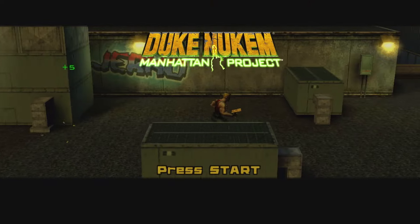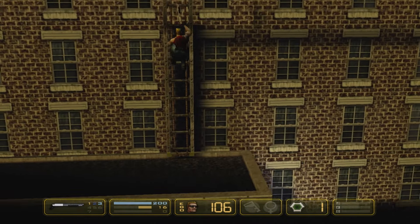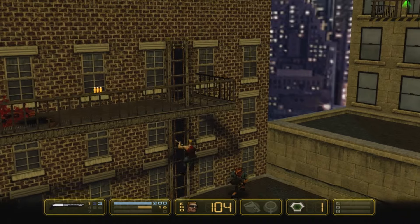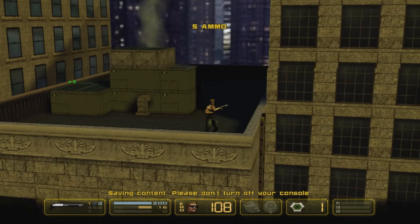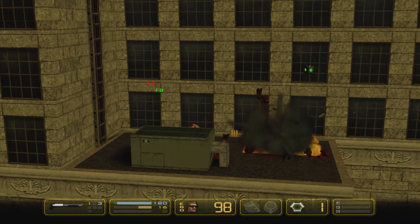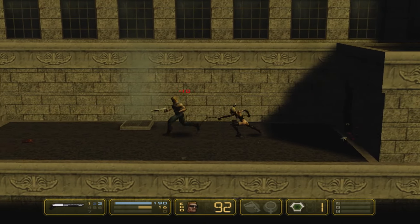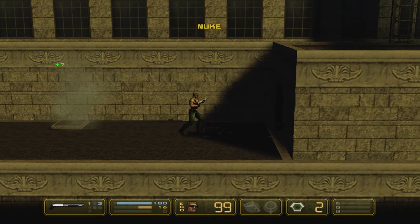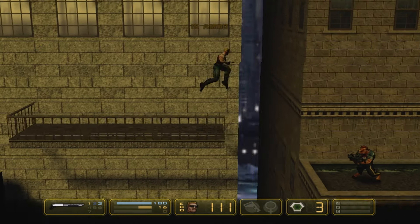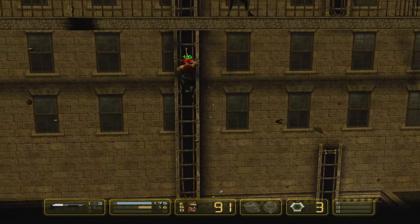Next up we have Duke Nukem, The Manhattan Project. This is an action platformer. Whilst most people will think of Duke Nukem from the height of its popularity during the time of Duke Nukem 3D, I do really appreciate that this game takes the series back to its 2D-style side-scrolling origins. This game plays in a 2.5D perspective and sees the titular Duke Nukem blasting bad guys across platforms and saving babes from captivity. Duke has a variety of weapons to blow bad guys away, and can also use power-ups and gadgets like a jetpack to get around levels. Some areas are locked requiring keycards, and some collectibles can be hidden behind obstacles like exploding barrels.